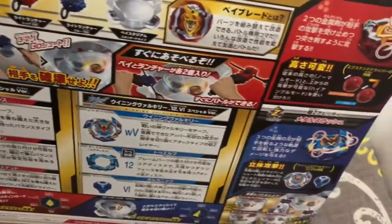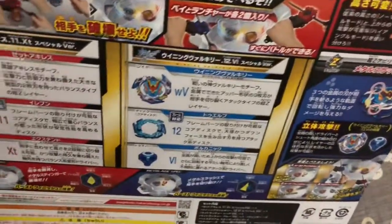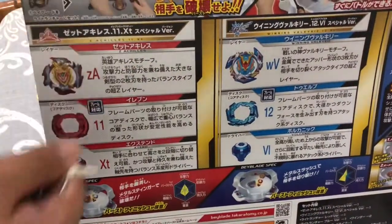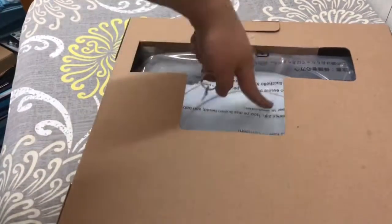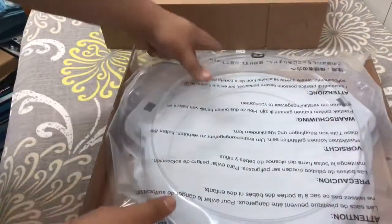Here's the box — everything seems just like the usual Beyblades, same parts but with different colors. Let's try to unbox this. Here is what's inside. This is the box cover for the stadium, and this is the stadium.